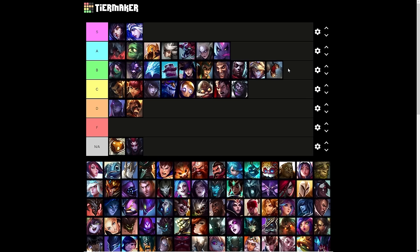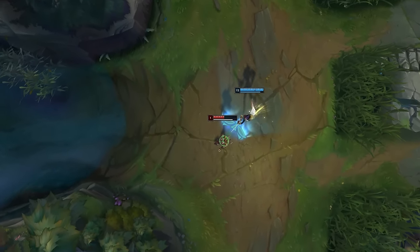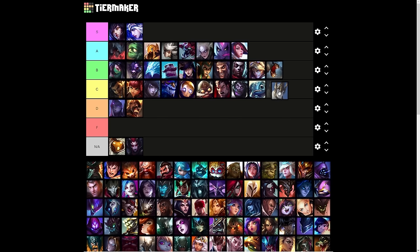Naturally, given that ultimates are the best ability in a champion's kit, there really won't be any in F tier. Fiora's Grand Challenge I'm going to put in A tier — this ability ruins people and can make or break so many teamfights with the AoE heal. Fizz is C tier — Chum the Waters is not great, it's prone to missing and you have to shoot it from far distance to get maximum damage. Galio is C tier — a little too situational to be better than B or A.